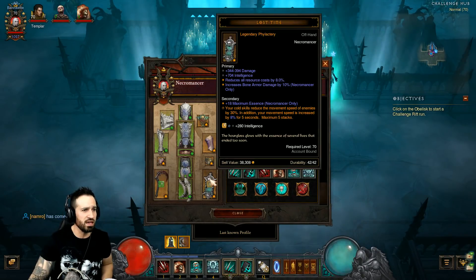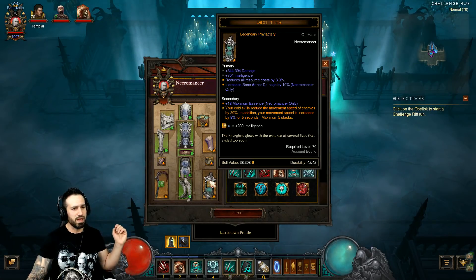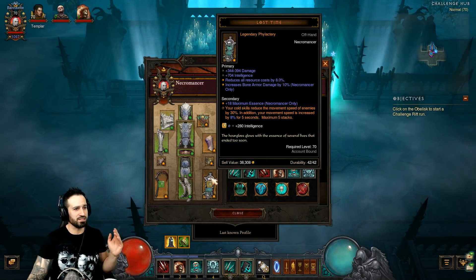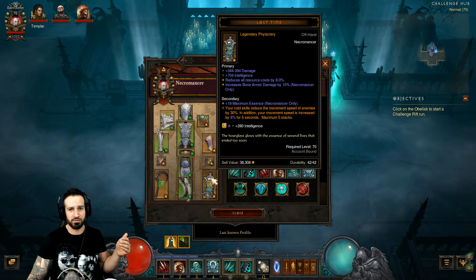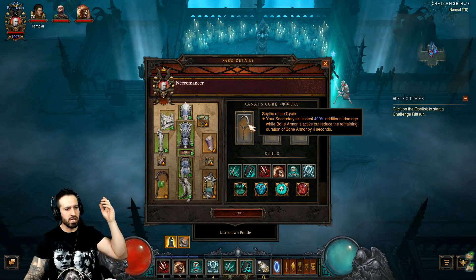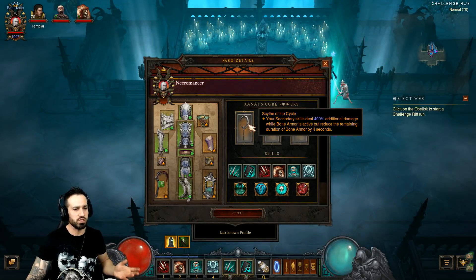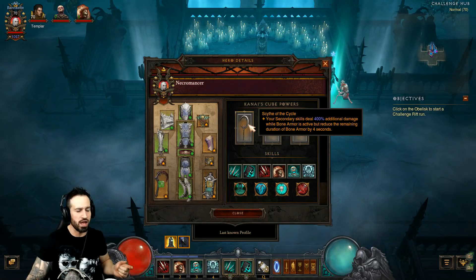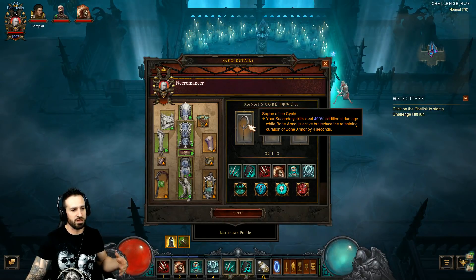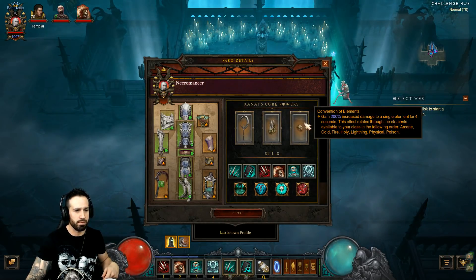The Butcher's Sickle isn't really that useful here. Lost Time gives cold skills a 30% movement speed reduction on enemies and increases your movement speed by 8% for five seconds — unfortunately no cold skills are being used here, so this person hasn't made sure the item is compatible with the skills. Moving on, the Scythe of the Cycle provides an awesome legendary stat: secondary skills deal 400 additional damage while Bone Armor is active, but reduce the remaining duration of Bone Armor by four seconds. So keeping up Bone Armor increases skeletal mage damage by 400 percent — we'll always keep Bone Armor active. Tasker and Theo increases attack speed of our pets by 50 percent.